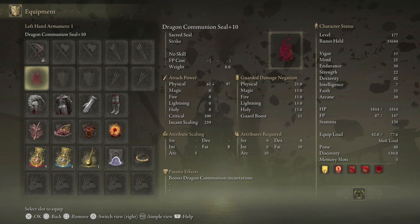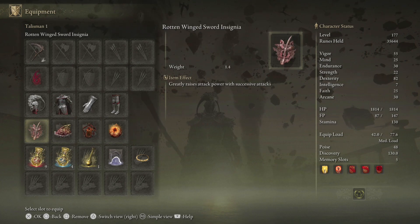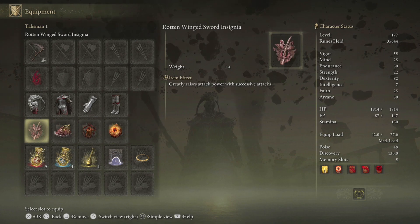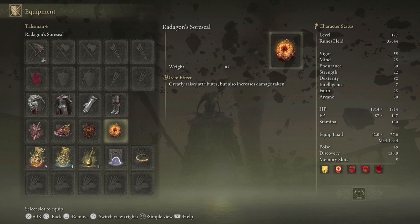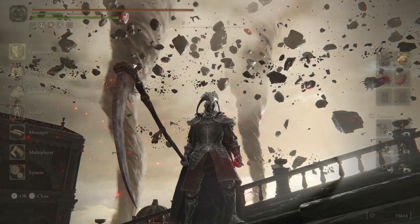If you need to look up on YouTube how to get some of these items, go ahead, because these talismans have quest lines and specific things you have to do — just look it up and get it done. These talismans really make this build overpowered. We've got the Shard of Alexander, the Lord of Blood's Exultation, and the Radagon's Soreseal.